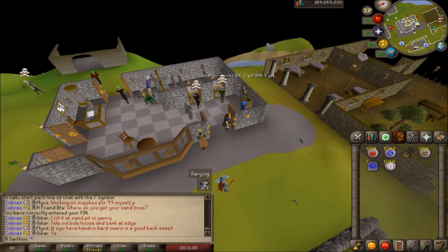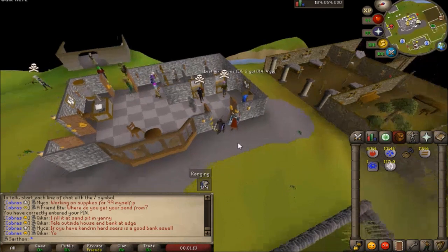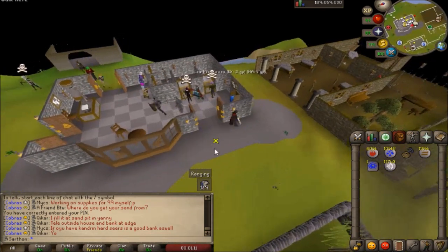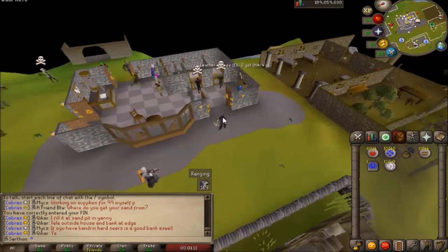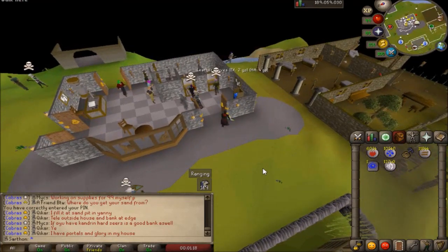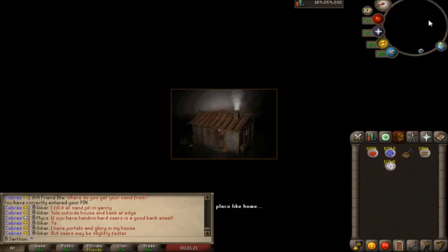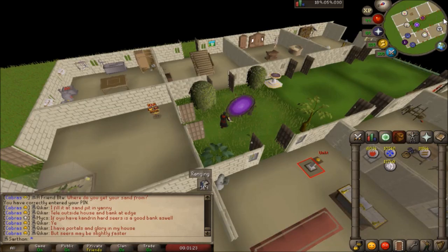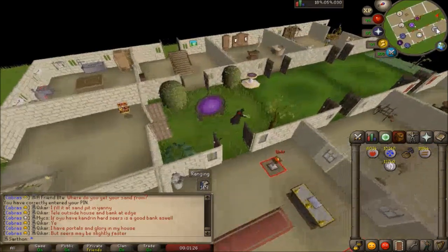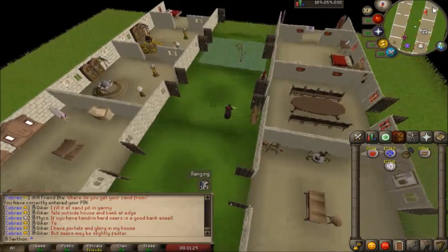Now I'm going to show you basically how I get to Armadillo. I don't have the gear on because I did all of my Armadillo kill recordings separately. Basically this is how I get there: I do a house teleport, and in my house I have a Trollheim teleport to the herb patch. This is just my preference — you can bring a scroll of redirection and go directly towards Trollheim.